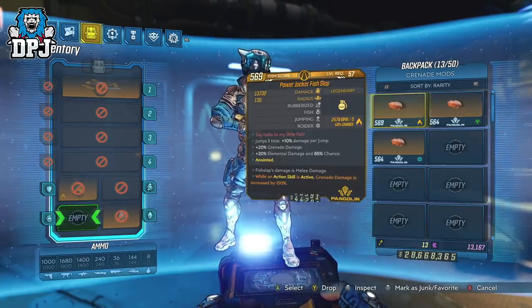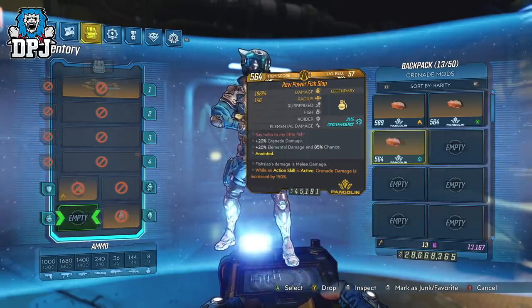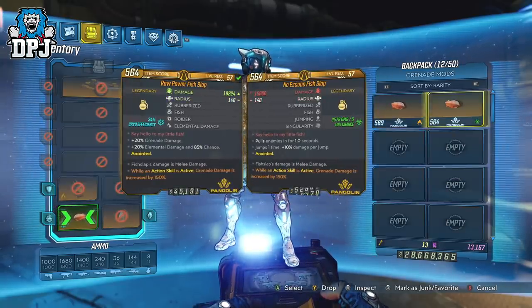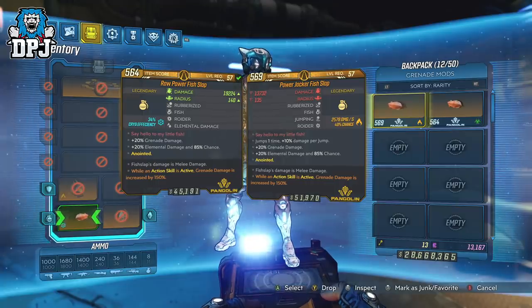All the variants act a little differently, but the main purpose of this grenade is its party trick: Fish Slap damage is melee damage. This means you can pair this grenade with many other things for extra damage via melee damage sources, and that's what this is all about. Damage output can really depend on the way you set this up.